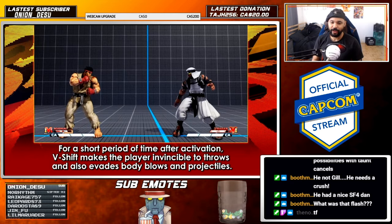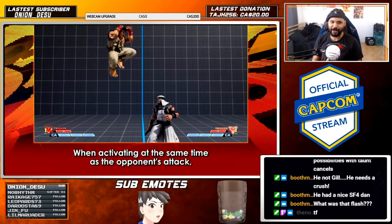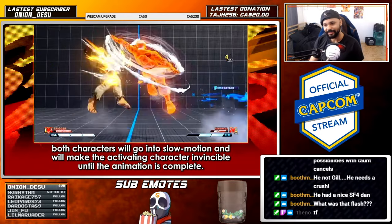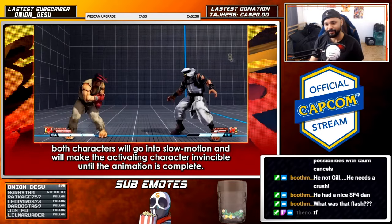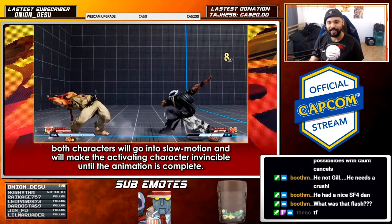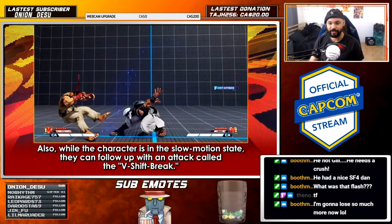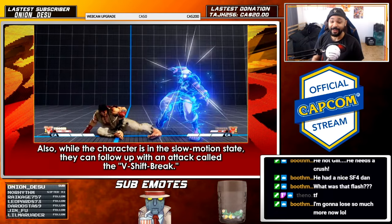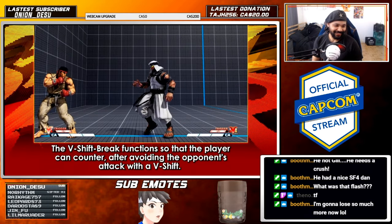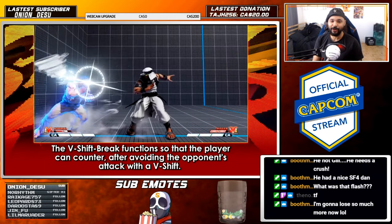You're invincible to throws — okay. I was about to say you can get thrown out of that. Oh, this is going to be a problem — more problems for Alex. Whatever, it's in Dan's favor. Wait — V-break? Oh, you get a counter! That's cool. You're going to lose so many matches — I'm going to lose so many matches, I'm a grappler.